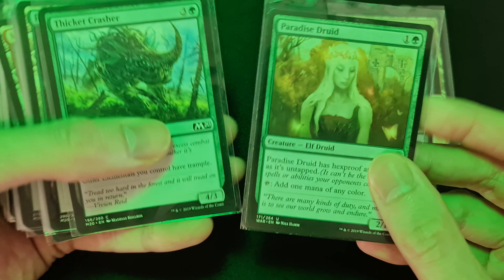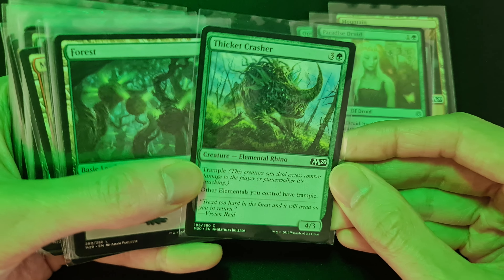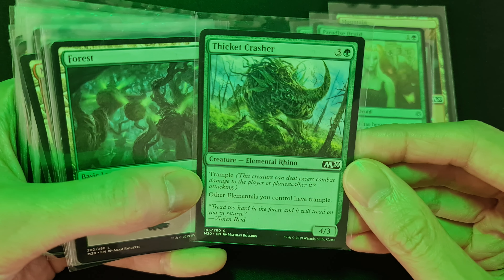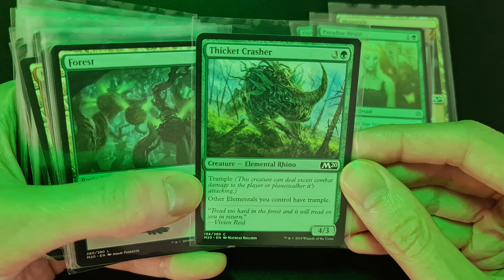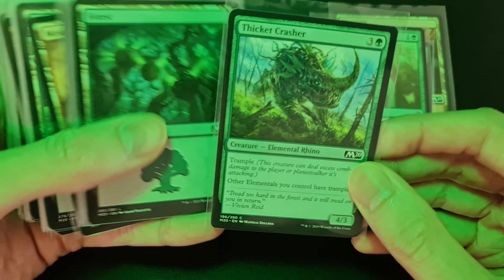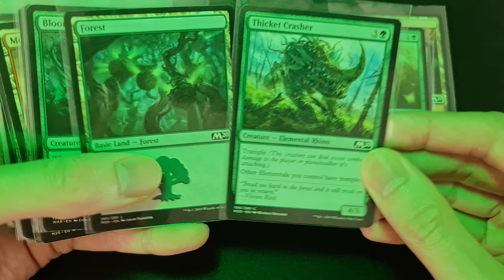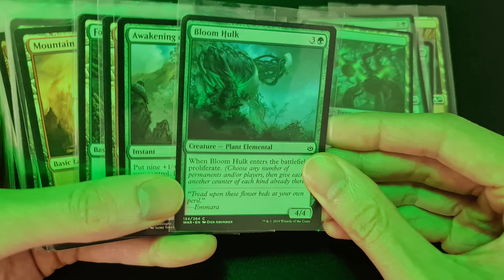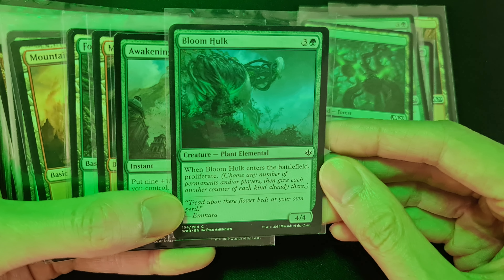This is the elemental rhino, Ticket Crasher. He's got trample, and other elementals you control also have trample. I think I have loads of elementals in this deck. There's also a plant elemental here called Bloom Hulk.